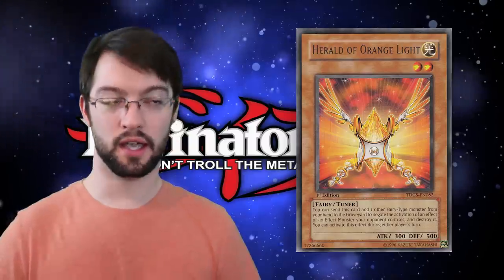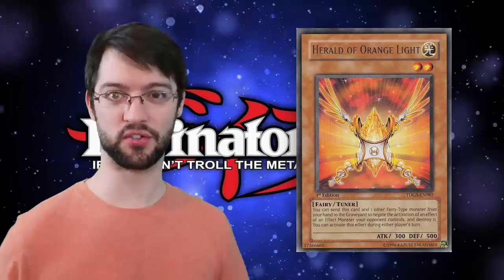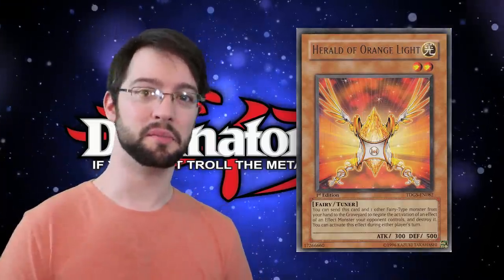The other honorable mention is Herald of Orange Light. There were Heralds in this set as well. When your opponent activates a monster effect, you can send this and one other Fairy in your hand to the graveyard, negate the activation of that effect, and if you do, destroy it. We're starting to get to more modern Yu-Gi-Oh — Herald here is starting to look a lot like a modern hand trap. Sure, it's a minus one in order to get rid of one of your opponent's cards, but it's not just a negate like Ash Blossom, and it's not just a destroy like Ghost Ogre — it's a negate and destroy. So sometimes that minus one is worth it. This card has actually seen play even into the Link era, because that hand trap destroy on your opponent's turn if they're going first is really nice, and if you can hit the right thing, you can make your opponent's day pretty bad.